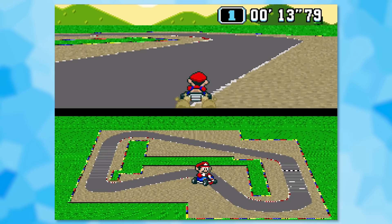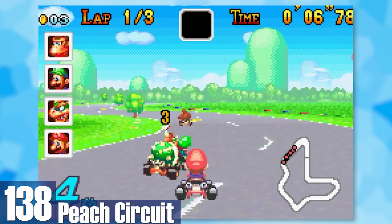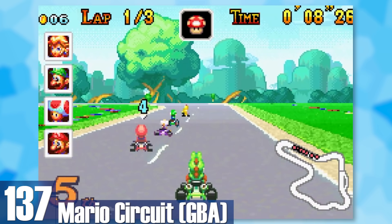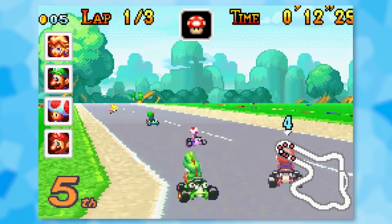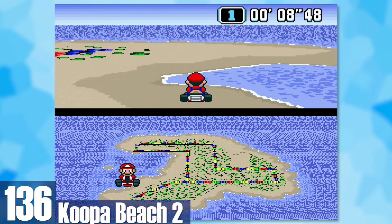138: Peach Circuit. Besides the massive castle in the background, that's about all you get for variety — do a few turns here and there and bada bam bada bing. 137: GBA Mario Circuit. It's similar to SNES Mario Circuit but with a bit more pizzazz in the graphics, but boiling it down it's basically the same thing. 136: Koopa Beach 2. You go around an extremely tiny circle driving on sand and thin water with some Cheap Cheaps and water holes, but the track design is extremely bare bones.